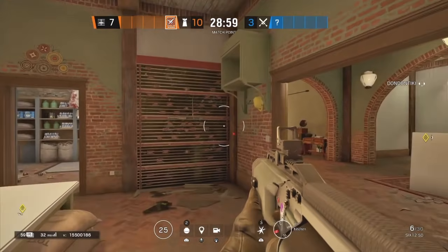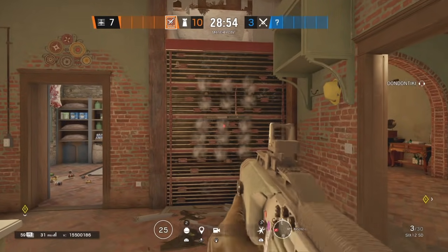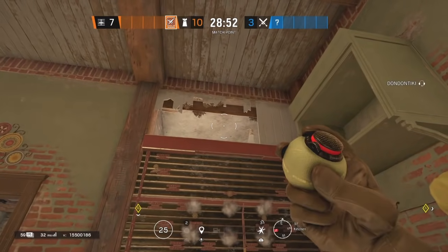The next spot is going to be right here on Kitchen. Once again, make the holes. Once you hear the hard breacher going off, take out your impact and just throw it on top.